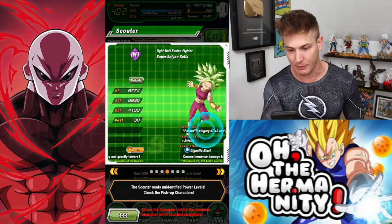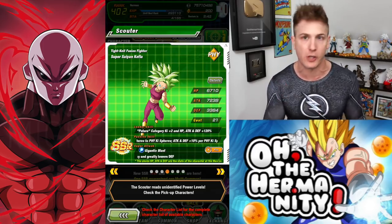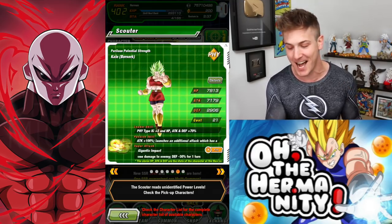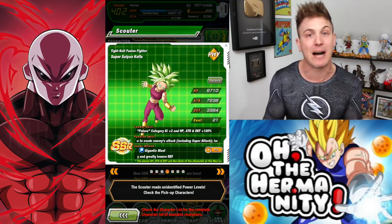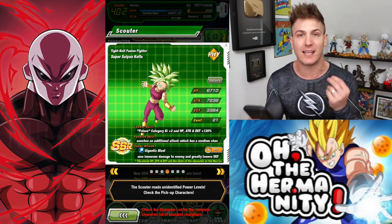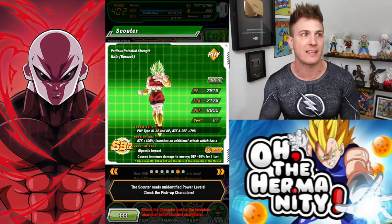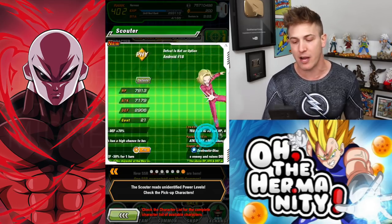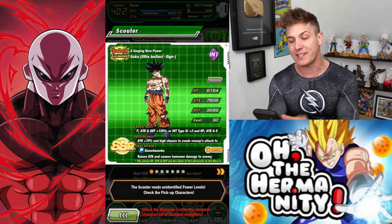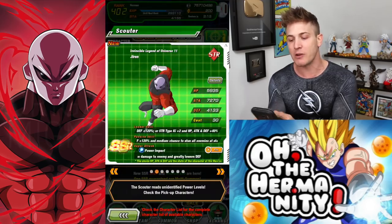We also got Frieza on the banner like we just talked about. I already have Kale completely maxed out — I have all the dupes, everything done with her, super attack 10. My Kefla is 100% done. So we want to avoid Kefla and Khalifa as much as possible. I don't mind getting Kales because I need to boost her super attack and I'd rather not use Elder Kais. But we want to stay with the top three — that's where we want to stay. Most of all, Jiren.